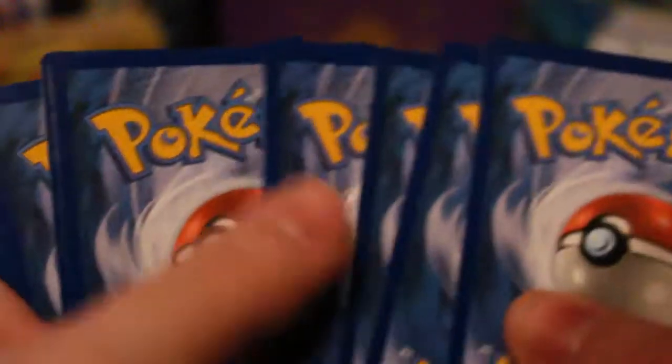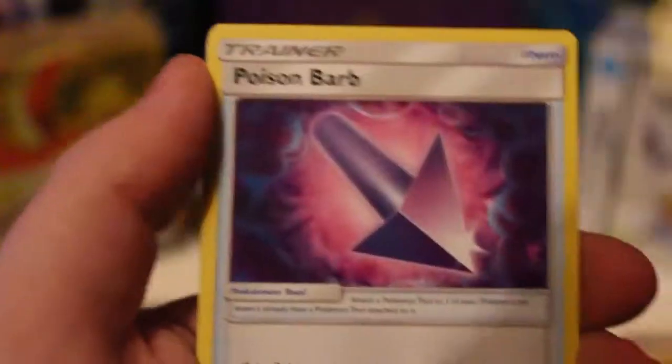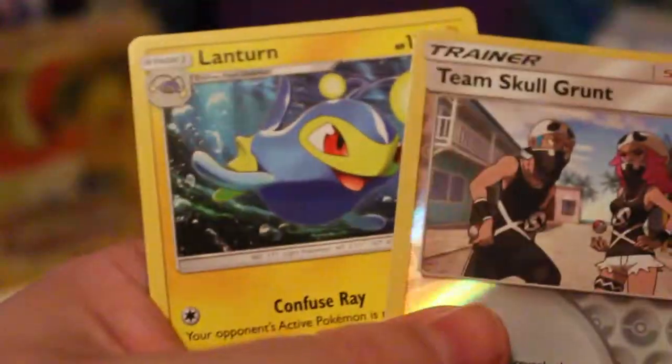Our first GX, our first Full Art card — can we get our first Rainbow Rare card? Let's find out. I doubt it now, but either way I am happy with what we've gotten. Our final pack includes Cutiefly, Cinccino, Morelull, Skarmory, Caterpie, Lightning Energy, Team Skull Grunt, Poison Barb, Charjabug, a Reverse Team Skull Grunt — that is amazing, two Team Skull Grunt cards in one pack — and our Rare is a Lanturn. That is completely amazing. I'm going to cut away for the moment and have a close look at the cards.